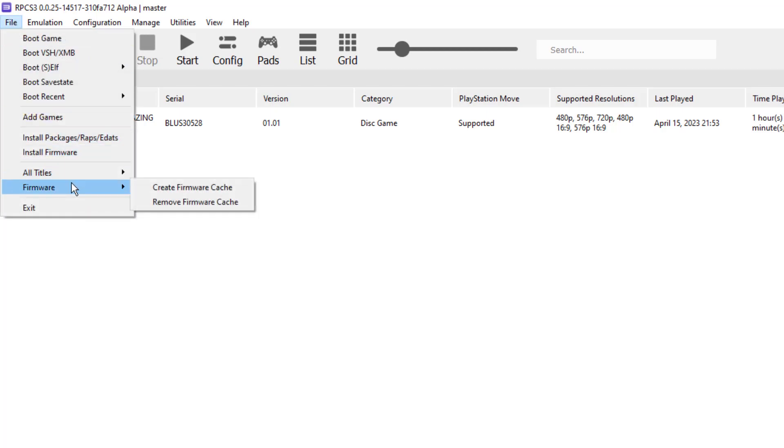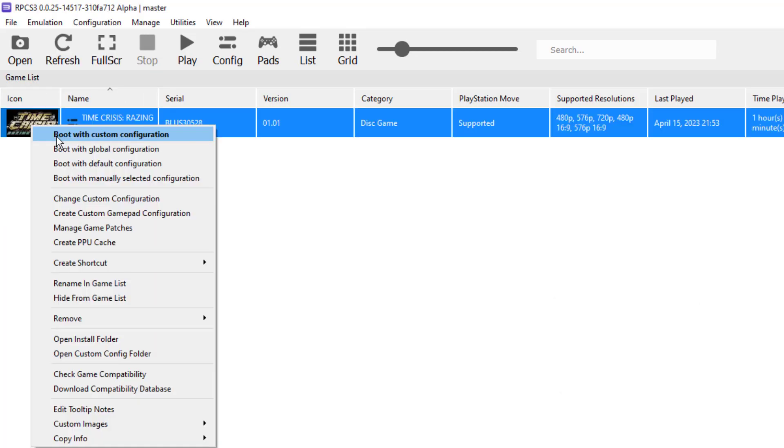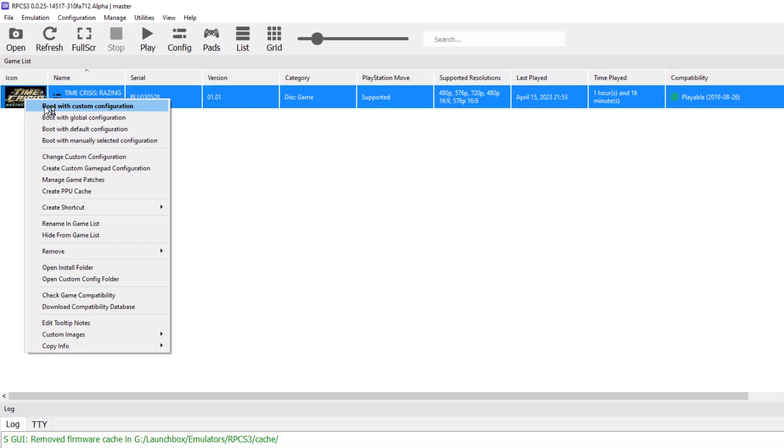Next, click on File > Firmware and remove the firmware cache. Then go ahead and boot the game — that's the final requirement.